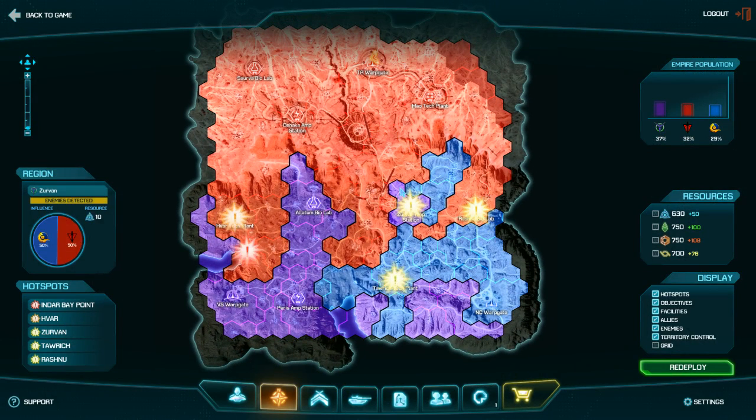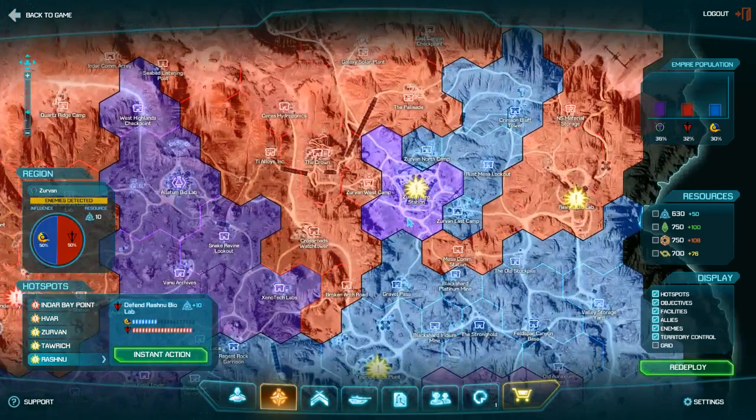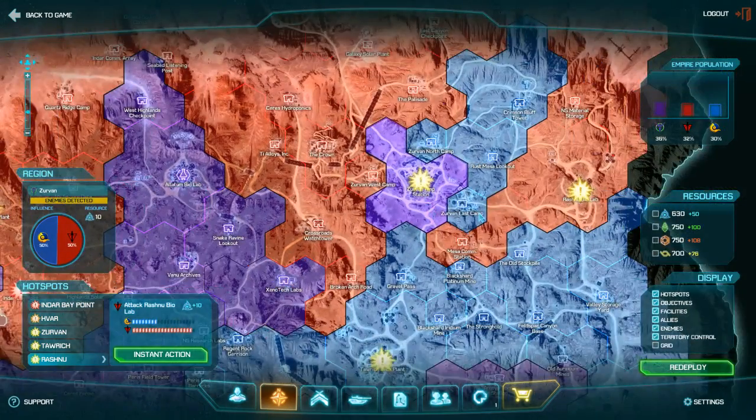Here you see your minimap. The red areas are the areas that my faction controls, the blue and purple are other factions, and the ones with exclamation marks are contested areas.